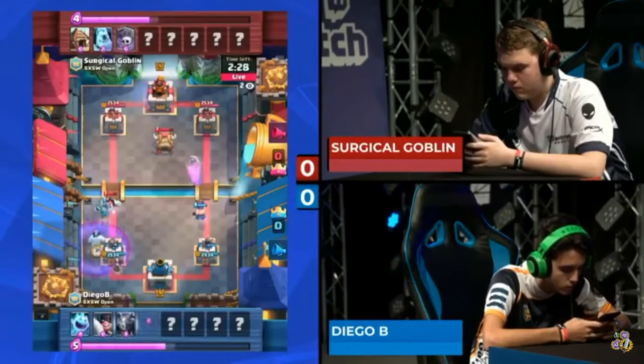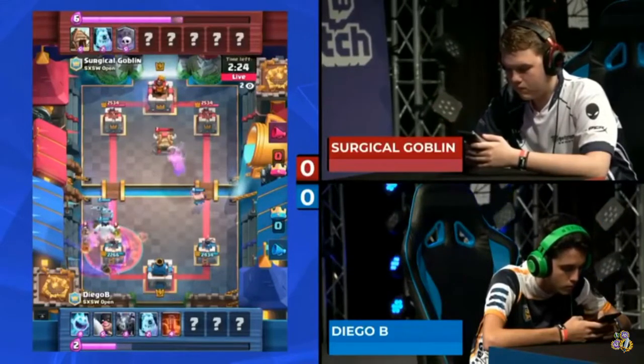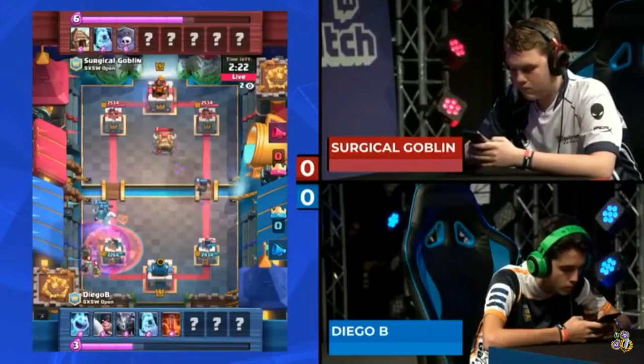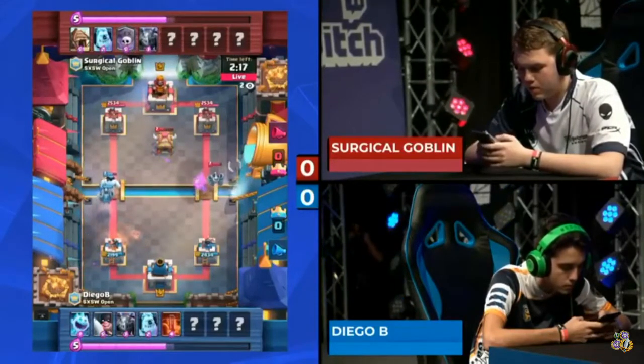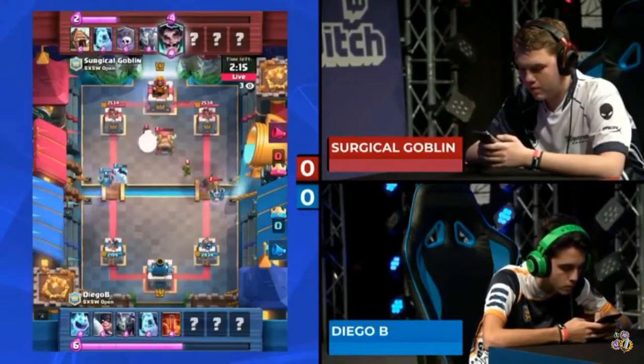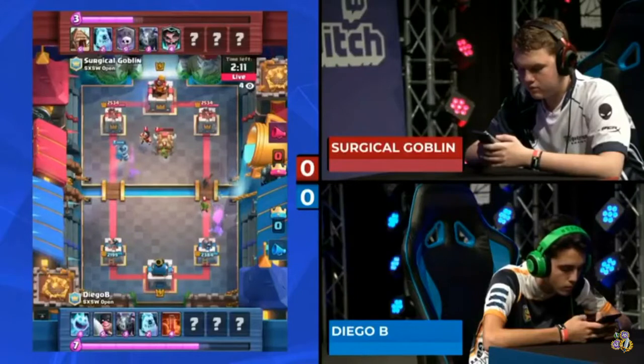An ice golem on that bridge and a graveyard stacked right on top of it. Diego B defends with an ice golem to soak some of that damage. It's going to be a defensive poison from him, stacked on top to try to deal with these skeletons, stopping short this push. Still, Surgical Goblin earns about 400 damage in total, and not much value out of the executioner on that counter-attack. The right lane getting swiped down by a mega minion.